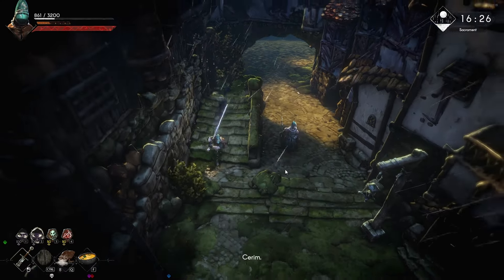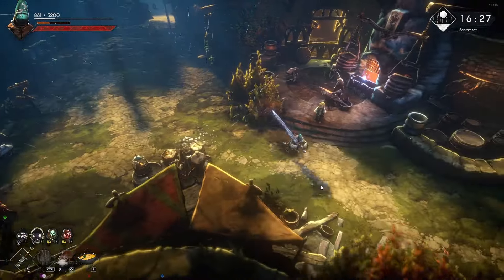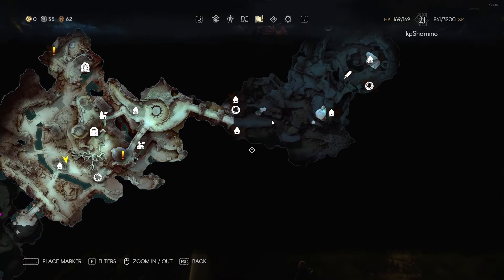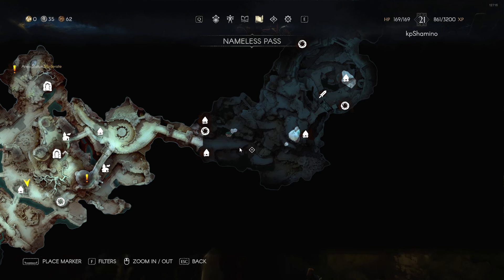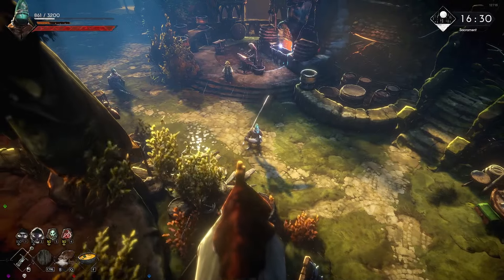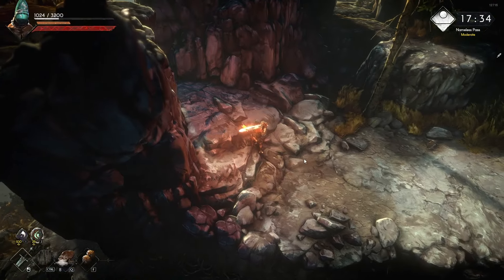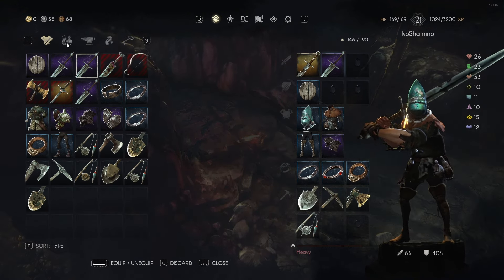Every time a vendor is upgraded you unlock a new tier of tools. Now I'm going to show you the actual difference in practice. We're going to a place I've farmed a couple of times that's now in the fog of war, meaning everything has respawned. I'll show you the difference between the copper and silver tools on iron ore, heading to the Nameless Path now.